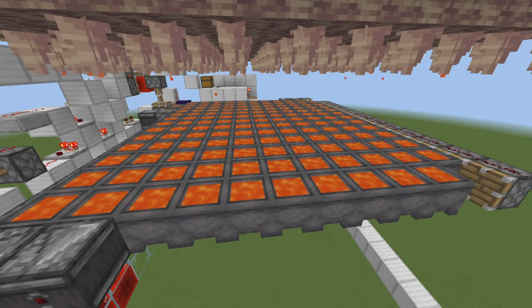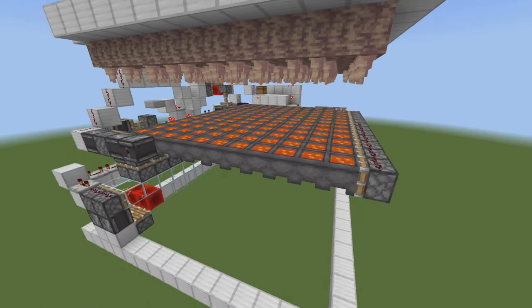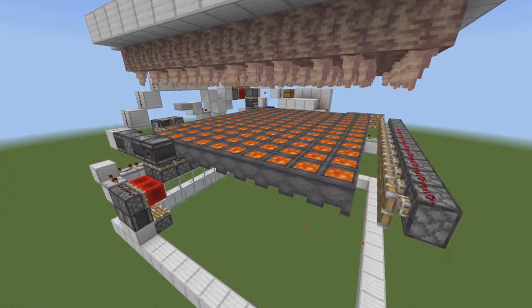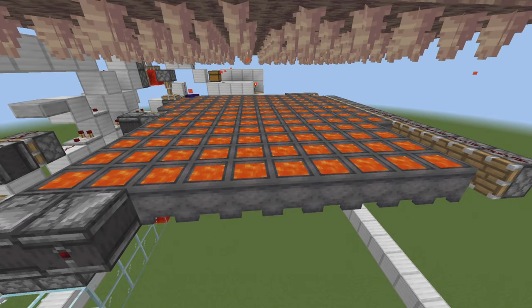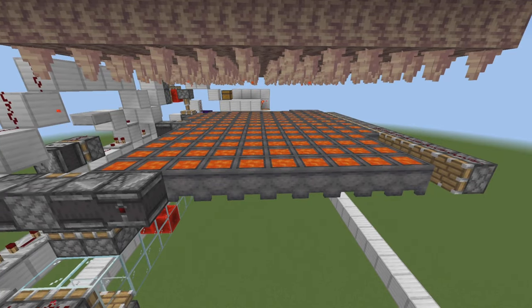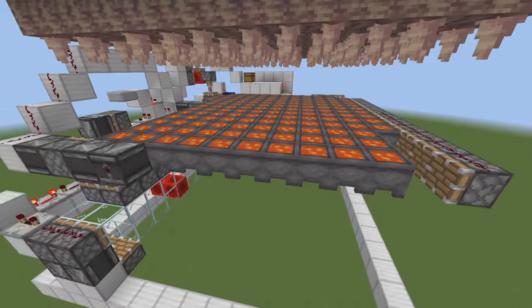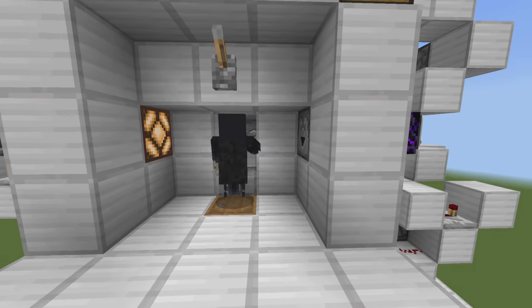This allows all your cauldrons to be as efficient as possible — only when they're all full do they all get pushed over at once. When cauldrons are moving they cannot collect lava, so the longer they sit still the more efficient your farm is. Most other designs are piston V-tapes that make all the cauldrons move at once, which is the most inefficient design.